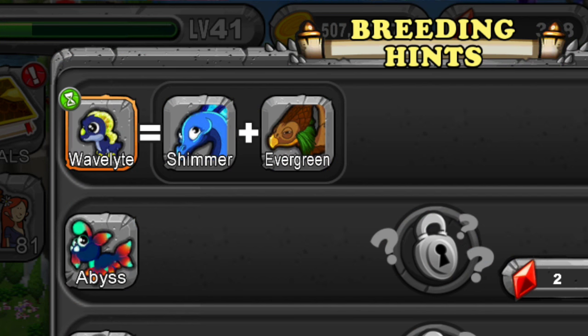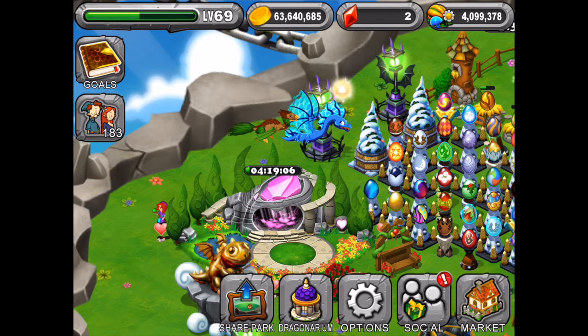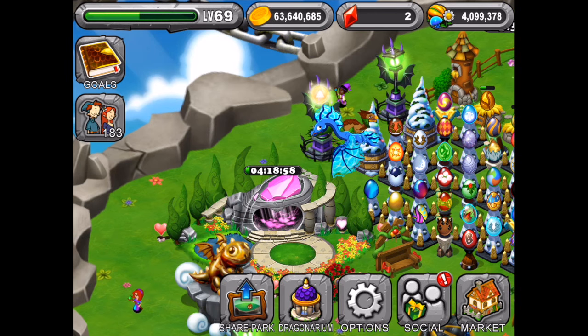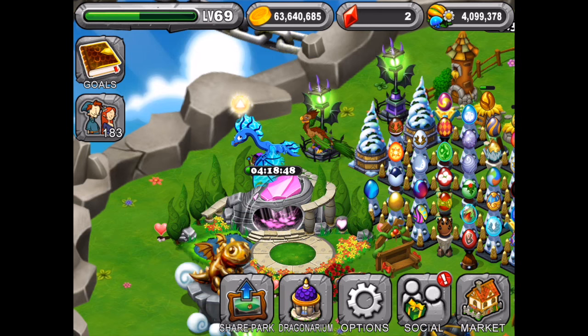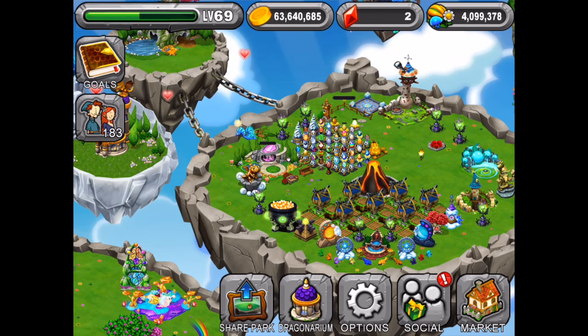Here is the breeding hint. So it is the Shimmer Dragon and the Evergreen Dragon. So you're actively trying to get him. Yes, I am. I have not been successful. How many tries have you had? About five or six. Hopefully you'll get him soon. And we will be sure to make a video about it when we do — let's think positive, when we do.